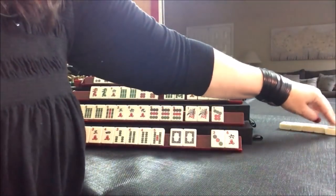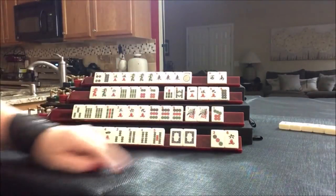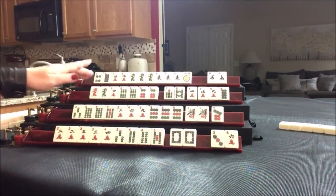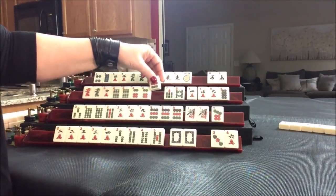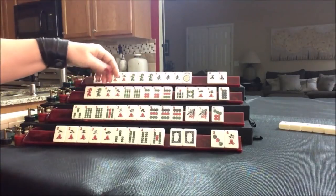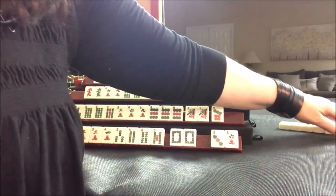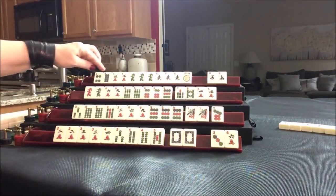Let's throw the white dragon — nobody wants the white dragon, so this is probably not going to be good joker bait. Sometimes people may not be ready for it, but in this case nobody wants it. Draw nine dot — some three, six, nine potentials coming in. Three, six, nine, maybe. I think we were in that category early. Let's discard the eight dot and just see what happens — we're kind of in between.